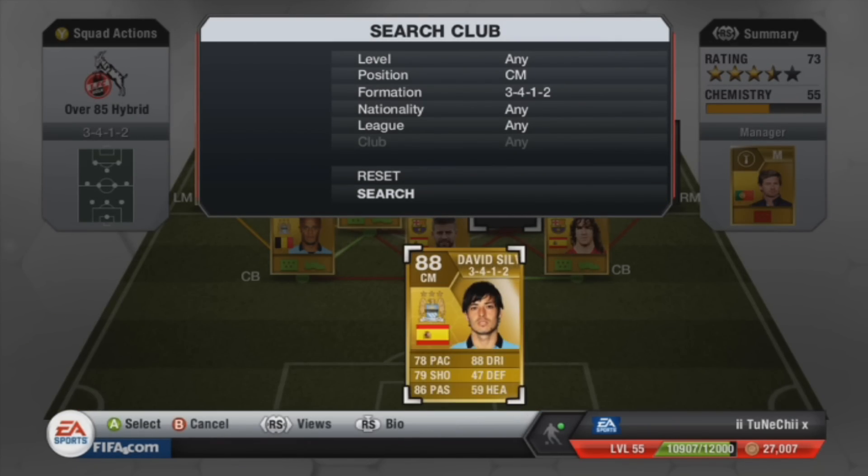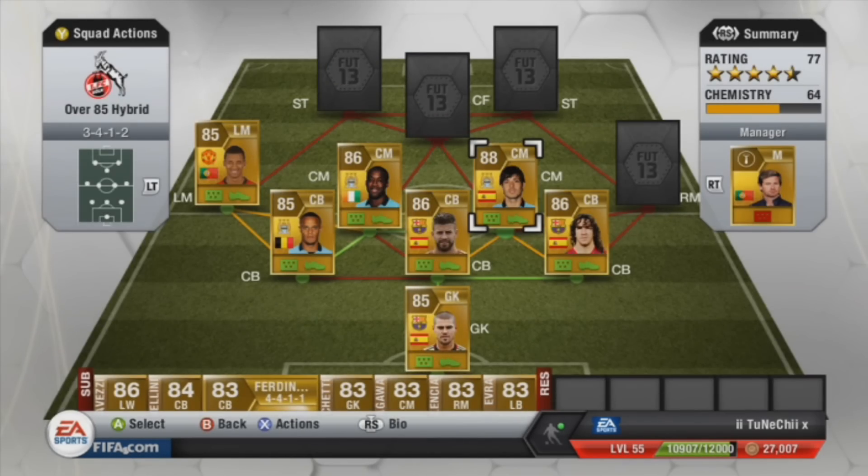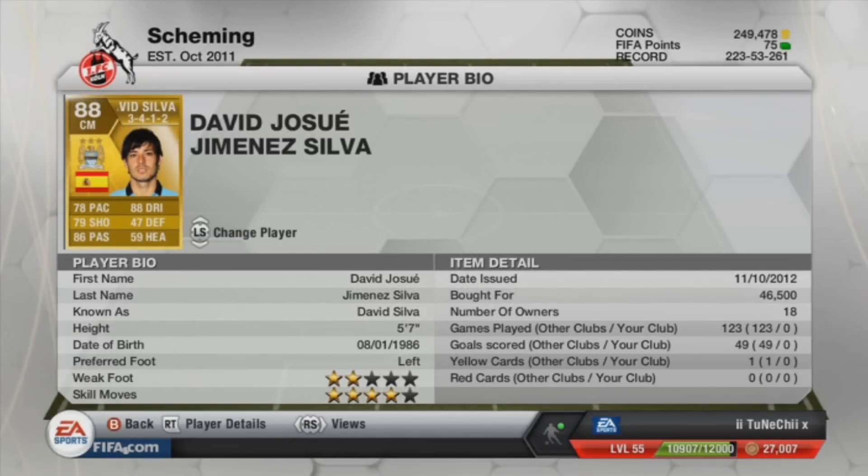The next centre mid is David Silva. There are only about five or six David Silva cards in this formation but I managed to catch one for 46.5K. He's quite good — look at his dribbling: 88 dribbling, 86 passing. The defenders could pass it to him and he could easily dribble past a couple of midfielders, pass it to the strikers, and they'd be putting that ball in faster than you could say a long word.